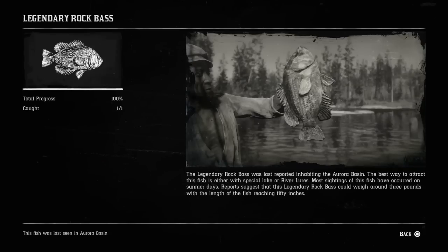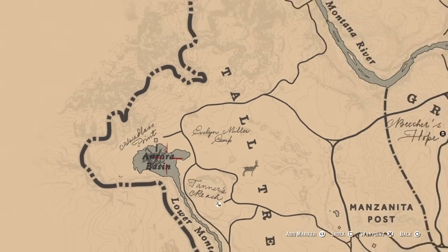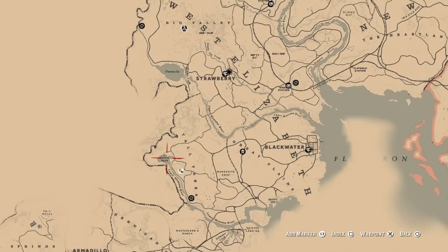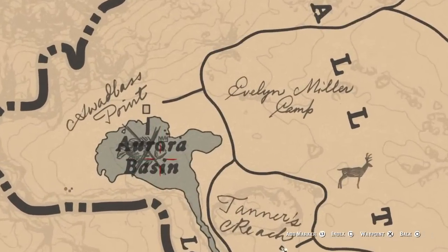Our fifth fish is the legendary rock bass. As you guys can see right here, the legendary rock bass is located at the Aurora Basin, right to the left of Tall Trees, close to Blackwater. Aurora Basin — legendary rock bass.